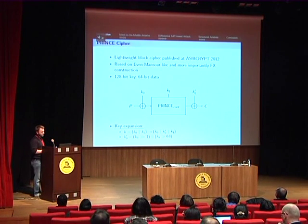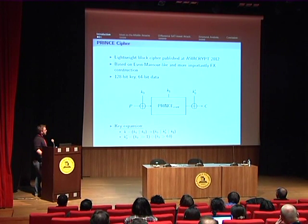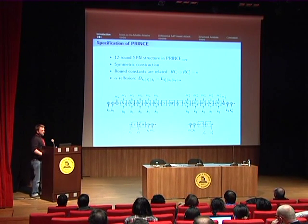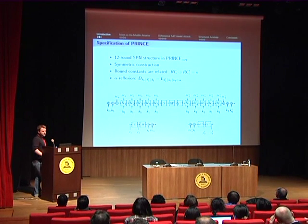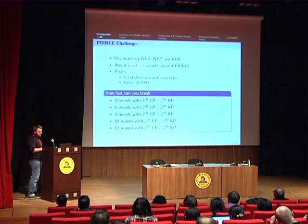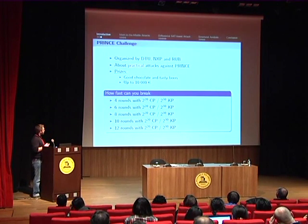PRINCE is a 64-bit block cipher published at AsiaCrypt three years ago. It is based on the FX construction, where the first and the last keys are linearly related. The underlying block cipher is called PRINCE core, and it's a 12-round substitution permutation network, such that the decryption process uses the key K plus alpha, where alpha is a constant given in the specification of PRINCE. The PRINCE challenge was organized by the designers of PRINCE, and it's about practical attacks against round-reduced versions of PRINCE.